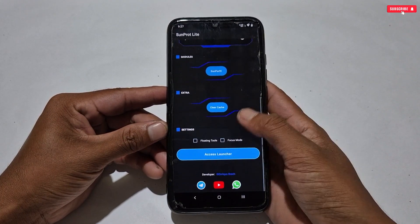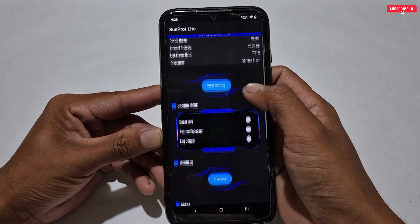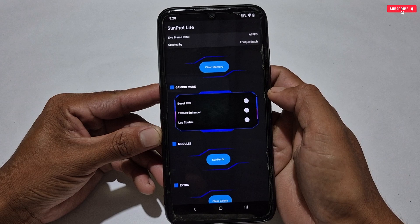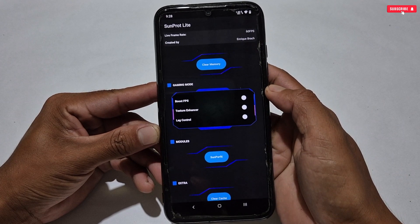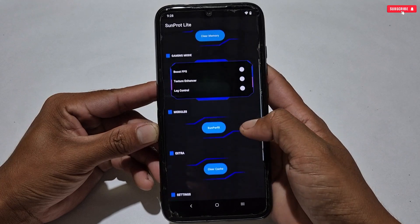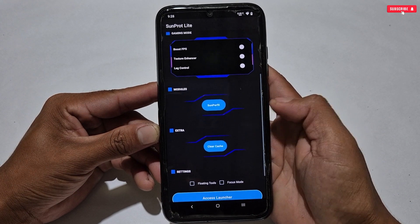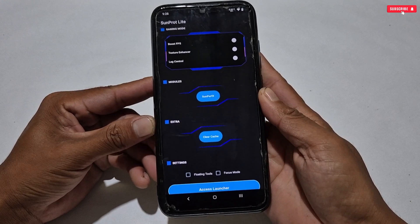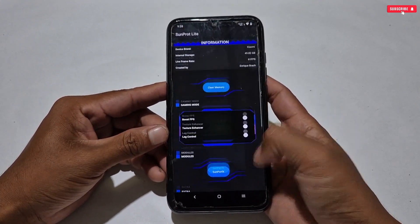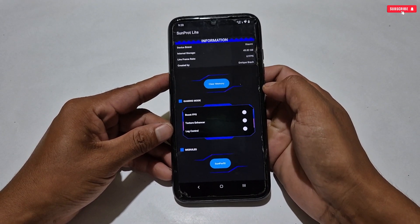The optimizer has been opened successfully. This is the interface of Sunprot Light Optimizer, which is clean and simple. The provided tweaks include: clear RAM or memory in just one tap, gaming mode tweaks such as boost FPS, texture enhancer, and lag control. It has also added a Perform X module file which you can flash automatically, and it supports a floating window where you can use tweaks anytime while playing games.